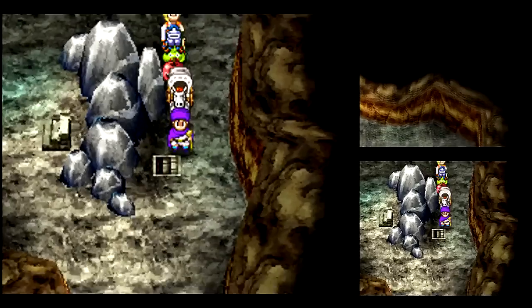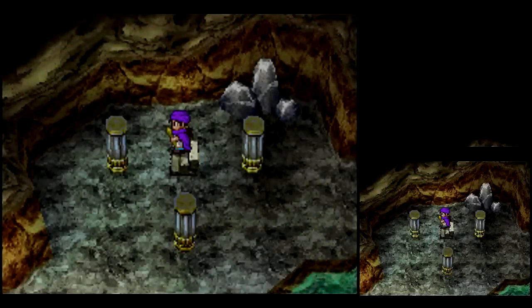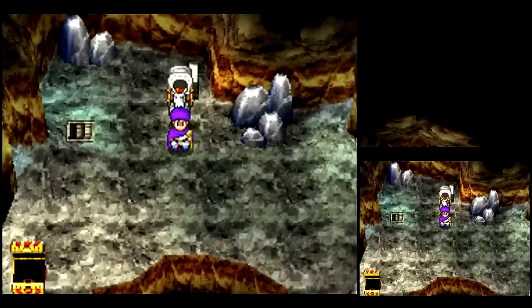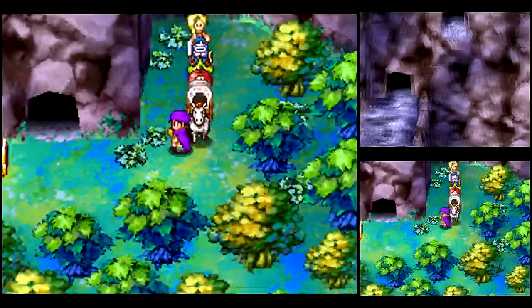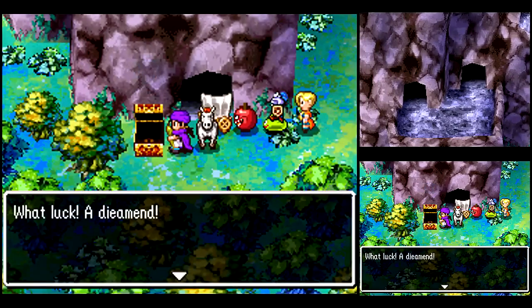Attack magic in general just isn't that useful. Those other stairs there just lead to a dead end or loop around. Let's just go back down. Remember this room? You gotta go down the middle pit and that'll take you towards the exit. Attack magic could be useful eventually, but right now at this point in the game, melee is pretty well king.